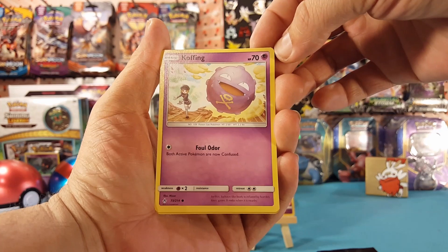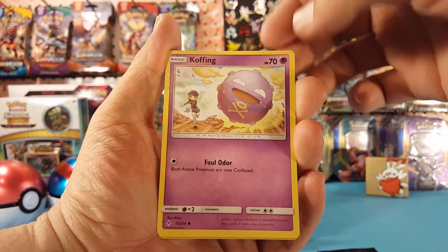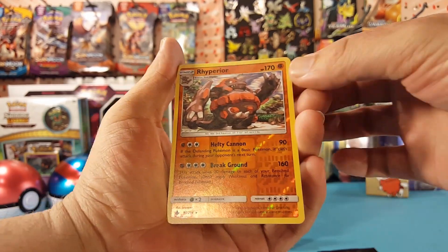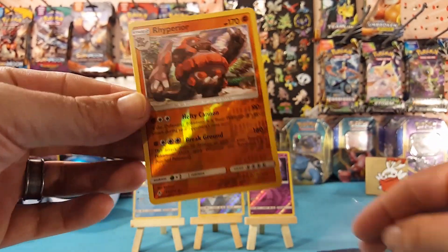Martial Arts Dojo, Koffing — with a Team Rocket logo right there, I haven't noticed that one before — and a reverse Rhyperior, which is a rare. Very nice.